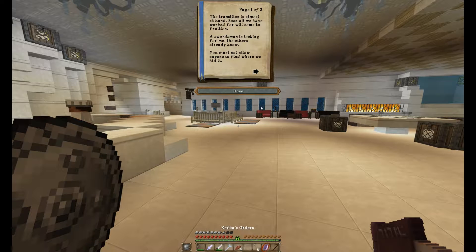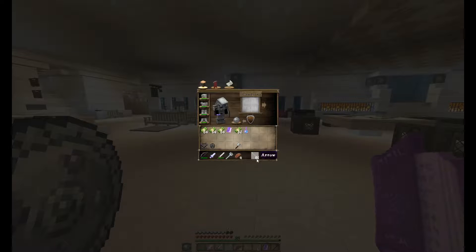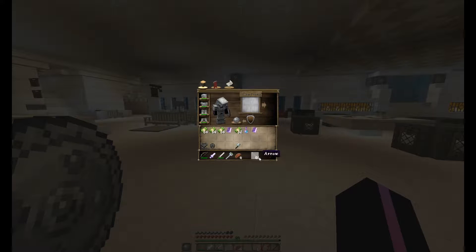The note reads: 'The transition is almost at hand. Soon all we have worked for will come to fruition. A swordsman is looking for me — the others already know. You must not allow anyone to find where we hit it. I will have further instructions for you. In the meantime, meet Giger at the fighting pit and beware the swordsman.' Giger at the fighting pit, guys — that's where we're going next. And thankfully that's where the bank is too, because I want to go store some stuff.